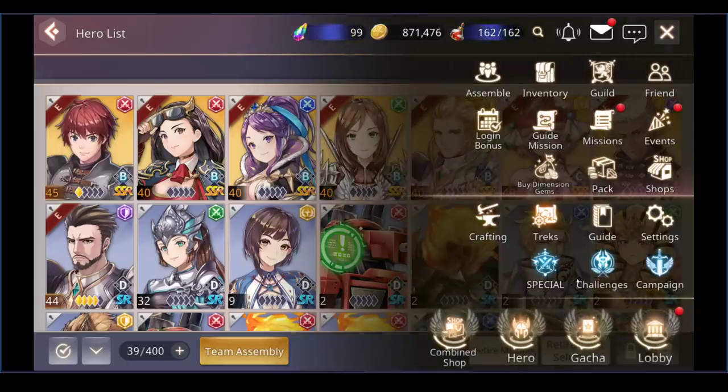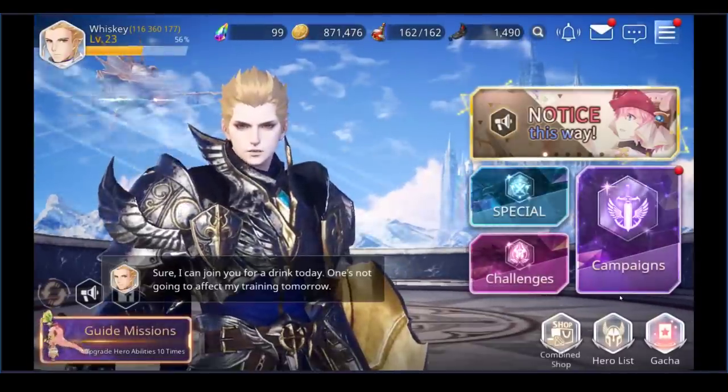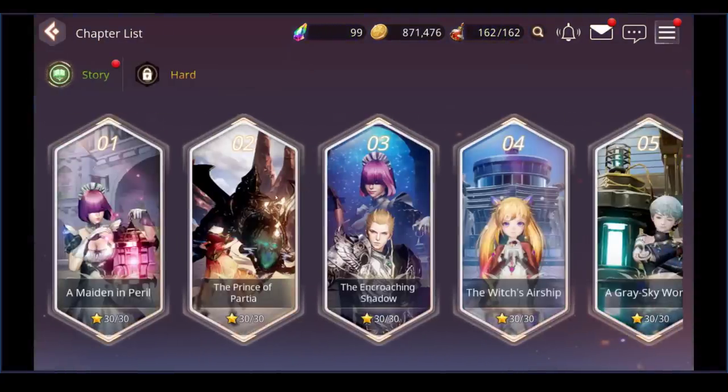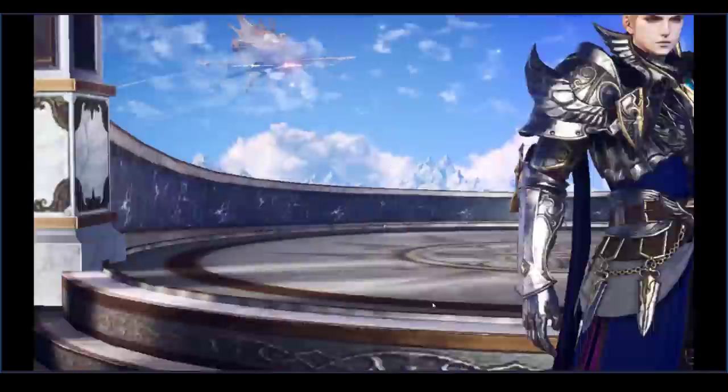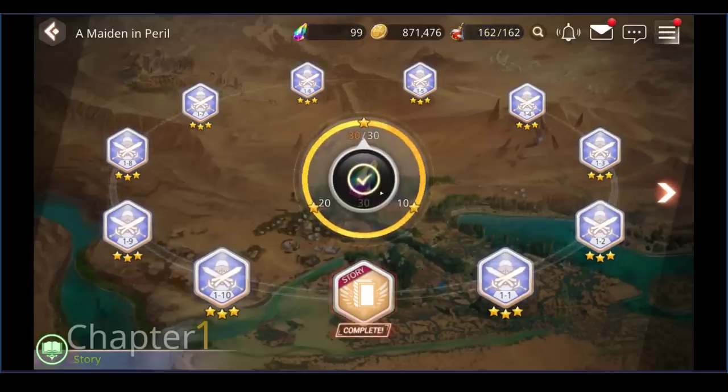Focusing back on campaign: campaign is where you start, and you want to maximize your resources and rewards by getting the full 30 stars in every stage. As you get 30 stars you're going to get more gems. In my experience, every two to four stages you get enough gems for a 10-pull, so do it — that's great.